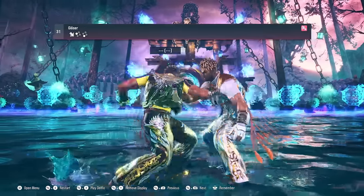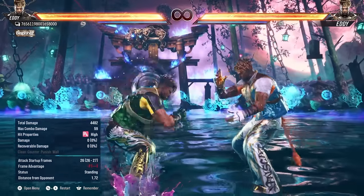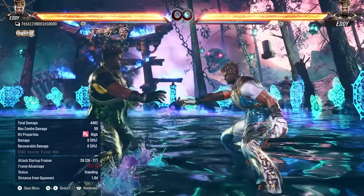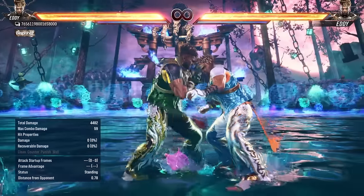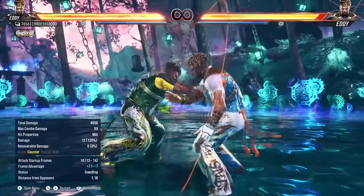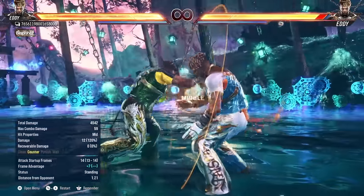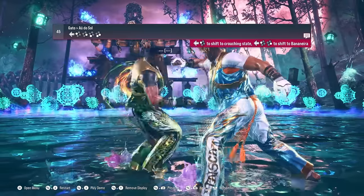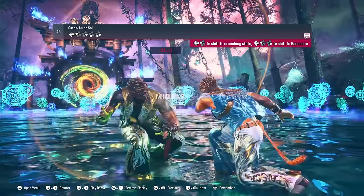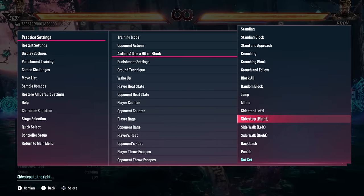The other move everyone's talking about is his down forward 1. It looks like a standard down forward 1 — you have a high extension that's safe on block, but obviously you can duck it, get a punish, and then all the mind games that come with that. But it's the tracking on this move that's surprising a lot of people. It looks like it shouldn't hit because you should be able to step it to the left — but yeah, you just get hit. The tracking on this is really good. Another move with really good tracking is back 1 — a move that looks like it should be steppable to the left, but it isn't, and you can't step it to the right either.